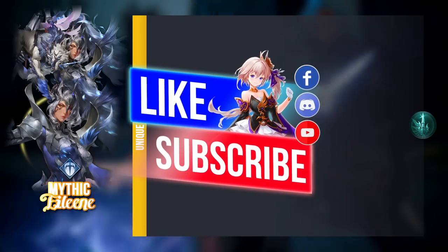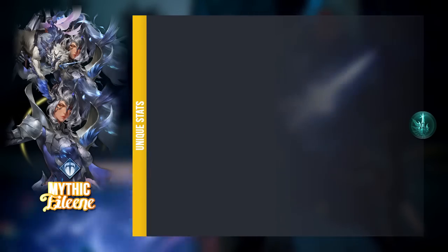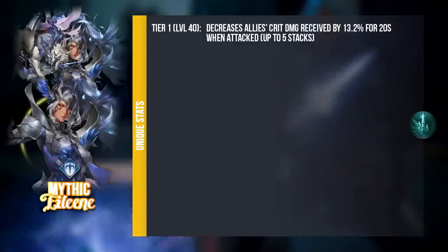Unique stats — this is where I think it's the most game-changing for her in particular. We've seen how unique stats affect the hero, especially for Myth Ace and how that really changes the game when he hits a higher level. I think for Myth Eileen, it already changes the game from a very early stage. For Tier 1 at level 40, she will decrease allies' crit damage received, and this can be stacked up to 5 stacks whenever they get attacked. So there will be a huge reduction in crit damage received, making your entire team more bulky and survive better.